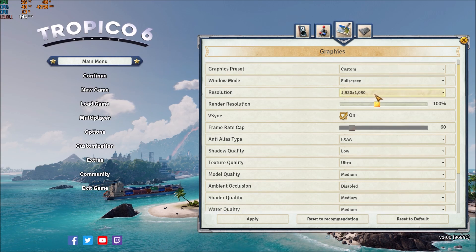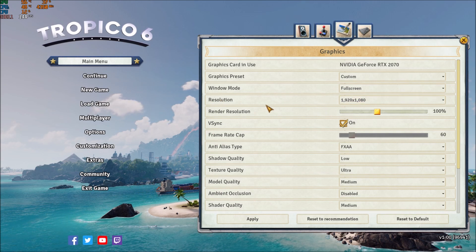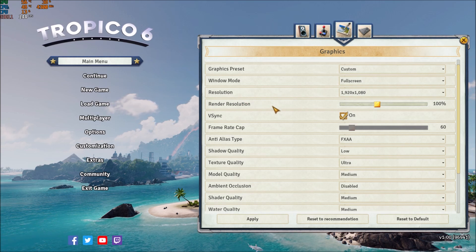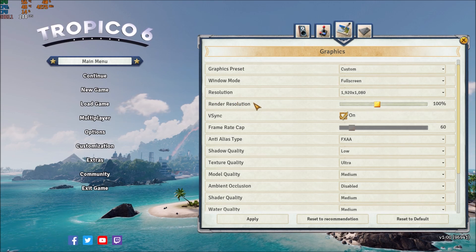I'm playing full HD. If after all the changes that I will show you, you still don't get your 60 FPS, you will for sure need to lower your resolution. As a last resort, you can change the render resolution — go lower like 95 or 90 — but you will see that your image quality decreases a lot. I'm not recommending this one, except if you're still getting, like, 20 FPS and you want to play the game.